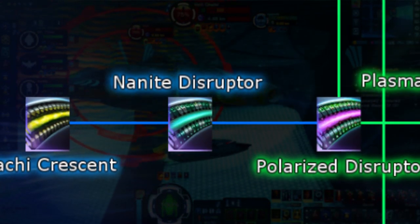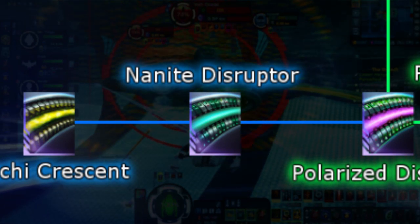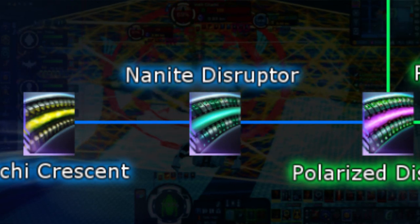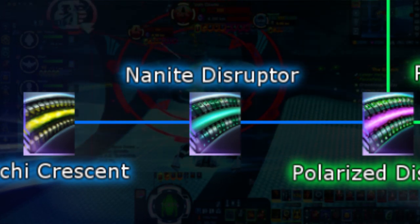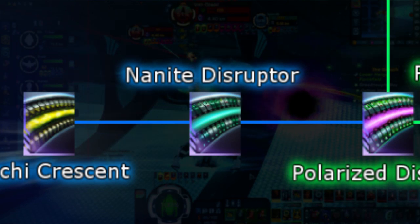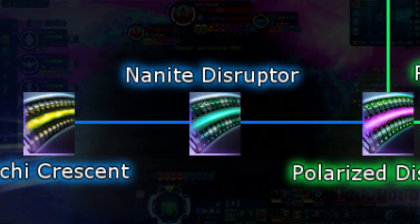First up we have Nanite Disruptors. Although this type falls under the category of Disruptors, like most special types it does not contain the same procs as its base. Nanite Disruptor weapons have a 2.5% chance to reduce all damage of an enemy by 5% and increase shield bleed-through of your weapons to their shield by 2% for 15 seconds. Nanite Disruptor weapons can be obtained via special equipment packs from the Tal Shiar lockbox and can rank up to Very Rare Mark 12.